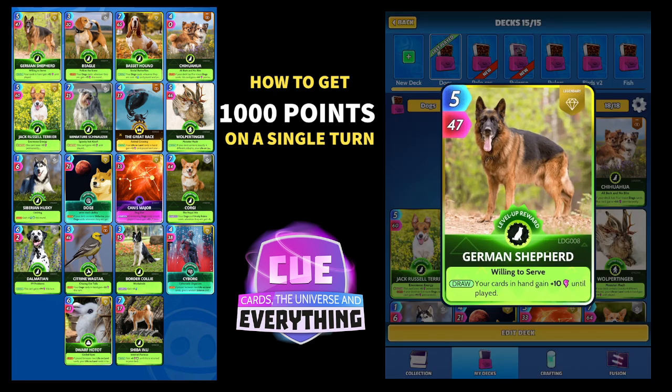You can pretty much use any deck you want. The whole point of the thousand point challenge — getting a thousand points on a single turn — is you want to fill your deck up with cards that are going to give you a boost 'until played,' a bit like that German Shepherd, where your cards in hand gain plus 10 power until played. You also want to pick a couple of cards to hold, like the Miniature Schnauzer, and depending on how the game goes, maybe the Shiba or the Jack Russell.